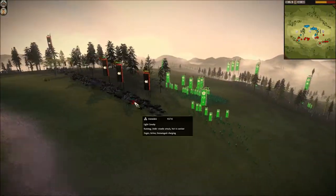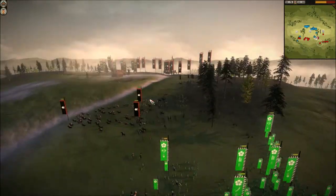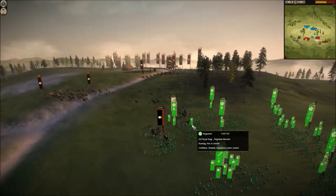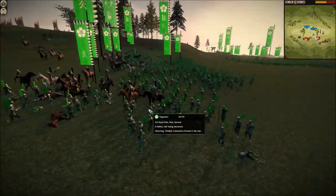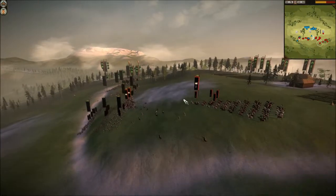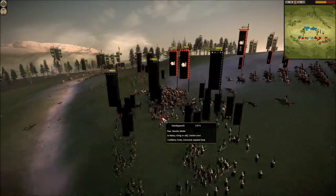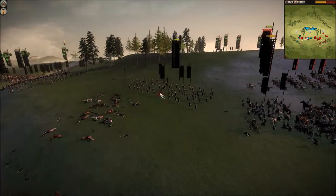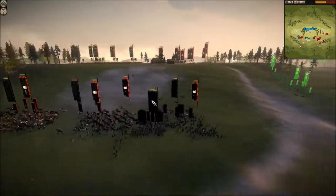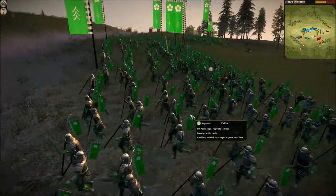At this point he charged his light cavalry down from where he was hiding. I saw this and moved my Naginata Samurai up and pulled back my Bow Samurai. But he changed direction and went for my ally Raptor Swirl, who had some Katana Samurai and Bow Warrior Monks. He got charged so I decided to come over and help him with my Naginata Samurai.